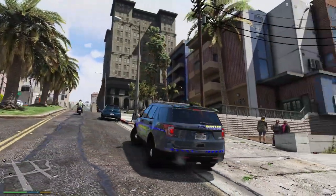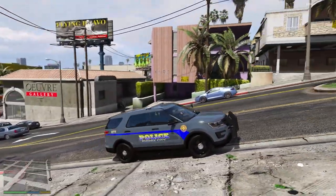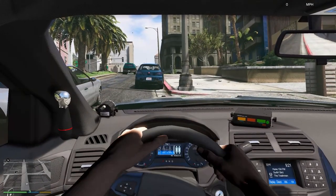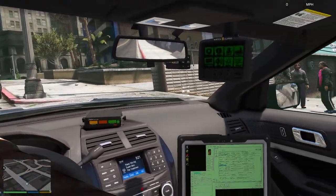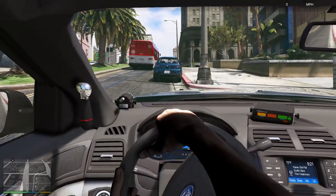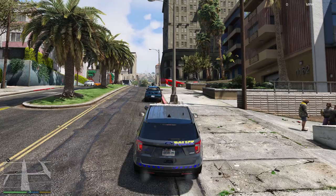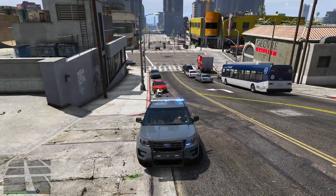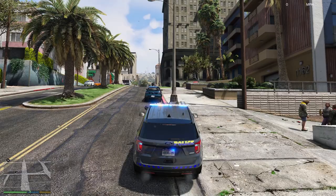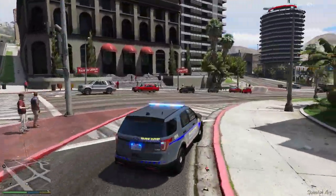This is the next vehicle — I believe it's a 2016 to 2019 Explorer. It's got a darker livery. There are two different styles — this might be the newer or older style. The interior looks pretty good as you'd expect, and the hands line up with the steering wheel, which is nice. Stage one lighting, stage two lighting — not much difference on the back but some more on the front — then all the lights.